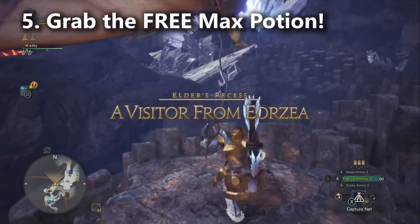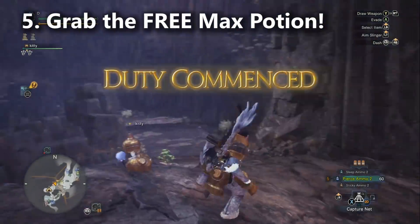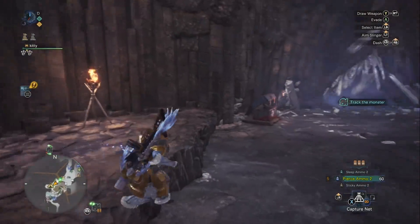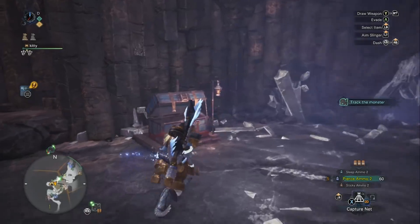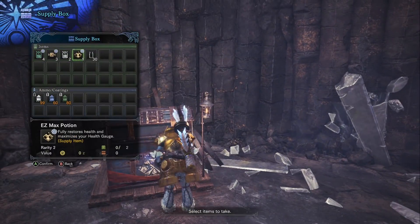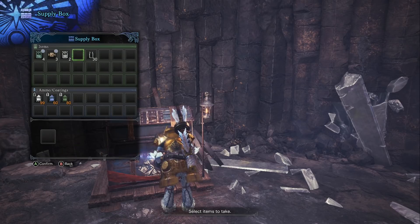Tip number 5 is very easy but I'm surprised by the number of people who aren't aware of it. If you go to the supply box at the beginning of the match, there is a free max potion in there for you. Be sure you only take one because everyone on your team deserves to have one — don't be greedy. Take that one, keep it with you, and it'll save you from using your own max potions.